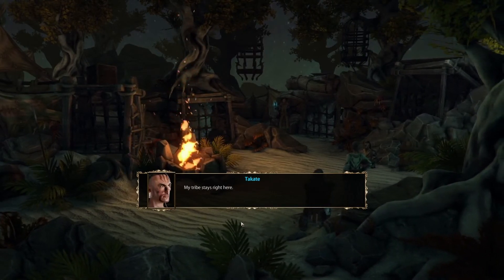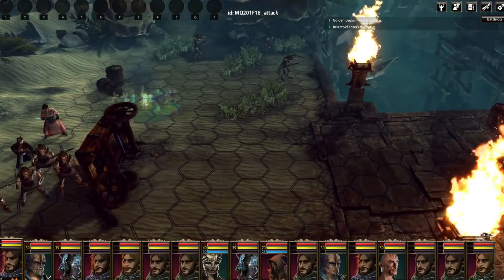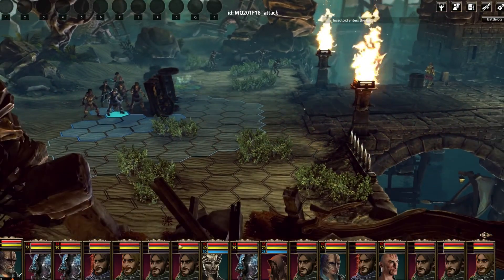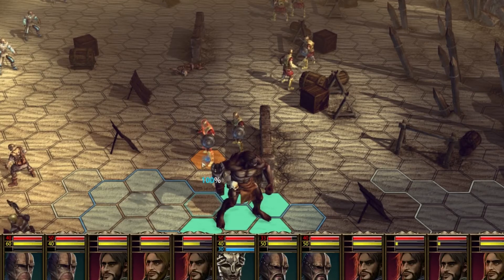As opposed to Blackguards 1, in the second installment you don't just have a handful of hero characters at your service but a group of mercenaries. Altogether you can send up to 10 units into a battle, although you will have to unlock this number first. Among these 10 units there always has to be at least one hero character. Mercenaries can be sword fighters, archers, spear fighters, and later on magicians and heavy troops like the gigantic black ogre.